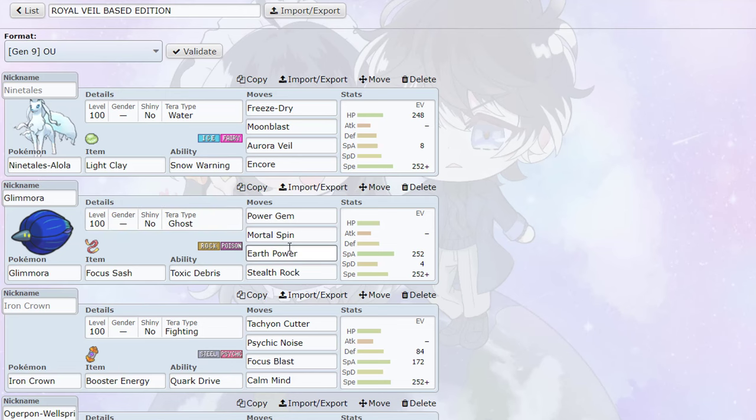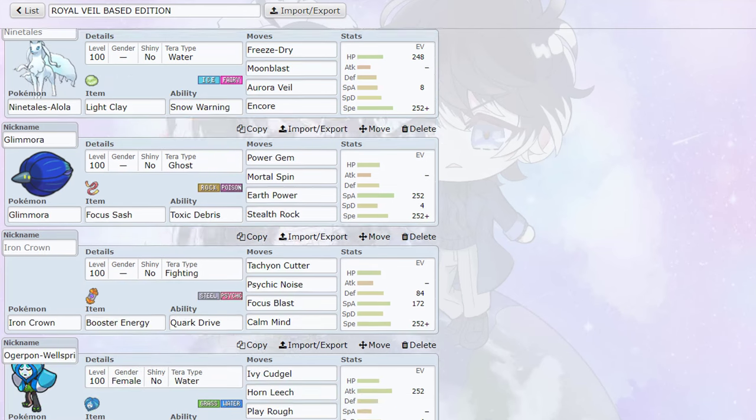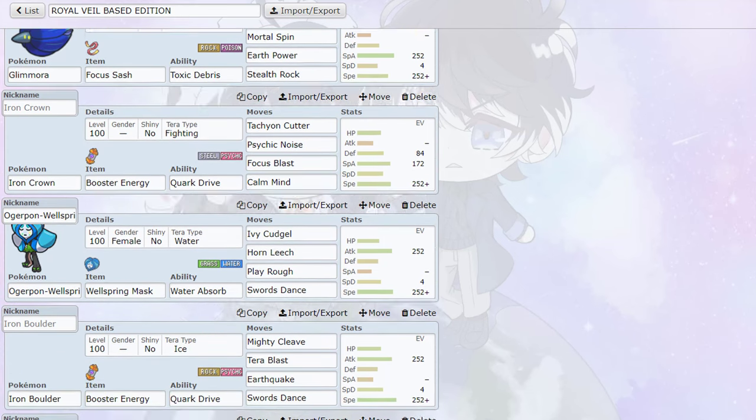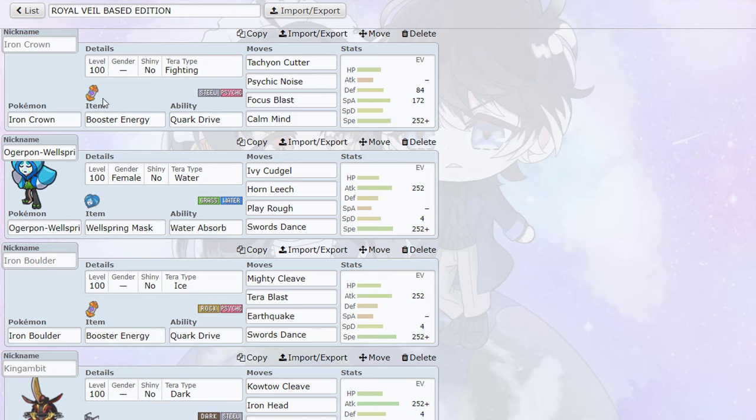Next up we have typical Sash Glamora — that's the set everyone's using. Then here's where the fun stuff is: we're using Calm Mind Iron Crown. This is unexpectedly good against a lot of things. If you can get it in before Volcarona gets a sweep going, you get plus one and then spam Psychic Noise so they can't Morning Sun or anything like that.